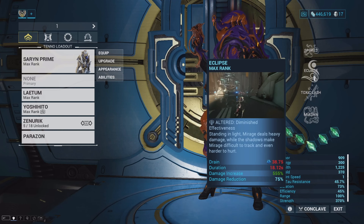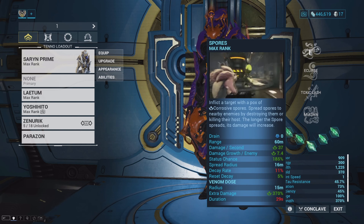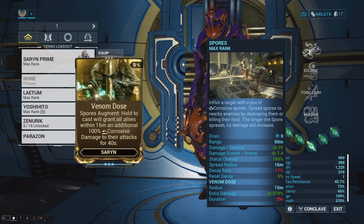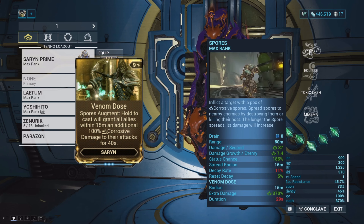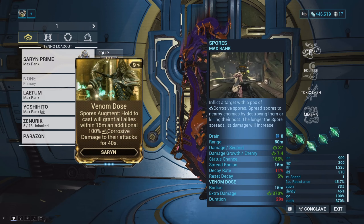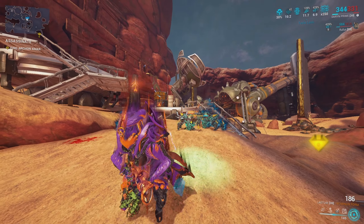Toxic Lash is already a damage buff ability, but in order to make Spores a damage buff ability we'll be using the Venom Dose augment. Whenever you have this mod on, you can hold down Spores which creates a wave of energy that gives you and allies additional corrosive damage to all your attacks. That's how we get all three damage buffs.